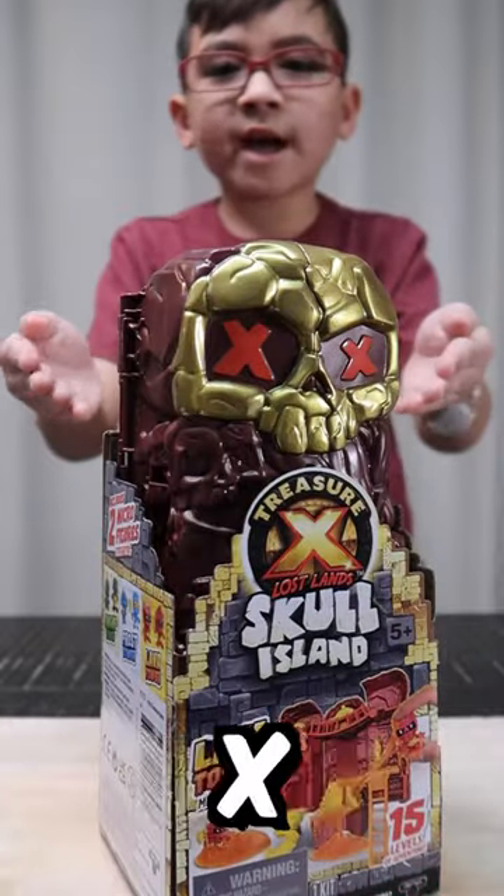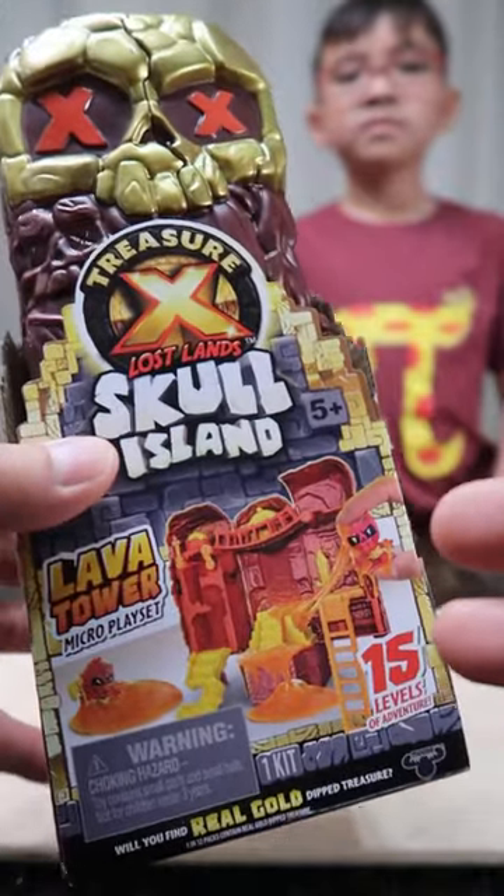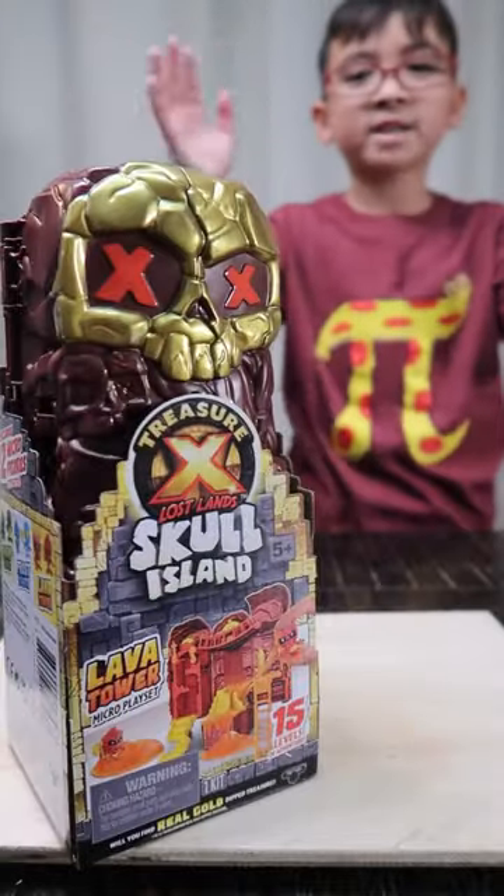What do we have here, Jayden? This is the Treasure X Lost Land Skull Island Lava Tower. This short is not sponsored. Will we find real gold dipped treasure? Let's unbox it, Dad.